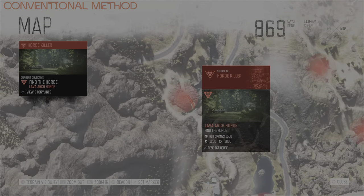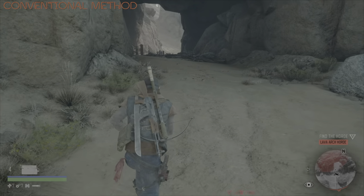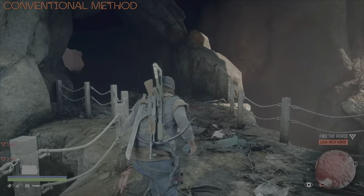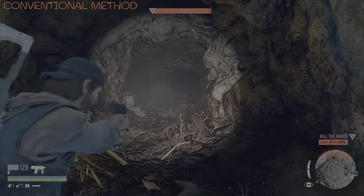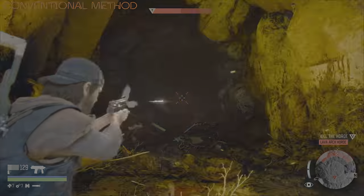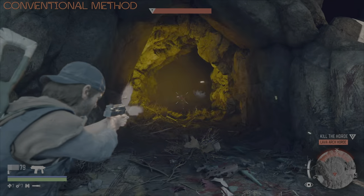I always like to start with what I consider to be a conventional method, and this takes place during the daytime at their cave location. My conventional methods usually have a little twist, and in this case I'm simply going to use one attractor and gunplay to get the job done. Because they're quite well into this cave, make sure you have an attractor well in there, and then make sure you have a fast-firing weapon. At this point in the game you should have the SMP9.